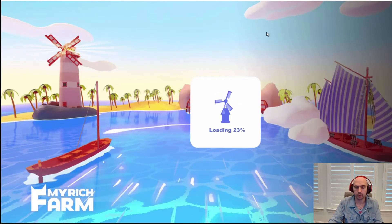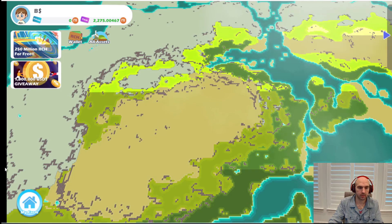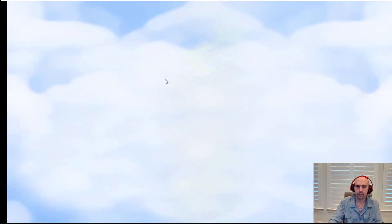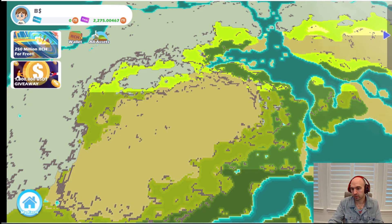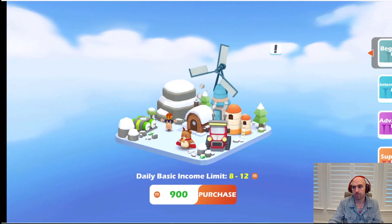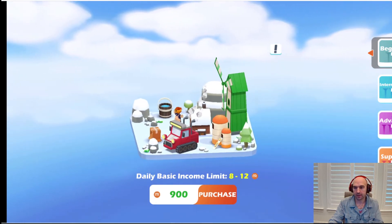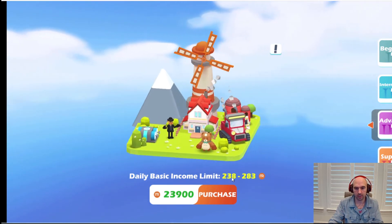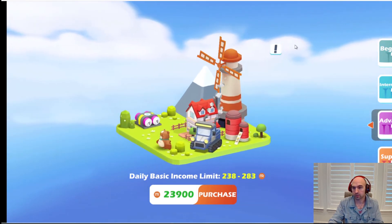I do have a couple farms here and it's a super easy game — it literally takes maybe an hour. You have to have a few Rich Coins to buy plots of land. If you go to the map and the store, you can see the costs of each farming plot. I have a beginner farm, which is only 900 rich tokens, and you earn about 8 to 12 a day. I also have an advanced farm, which earns 238 to 283 a day and cost me 23,000 rich tokens.